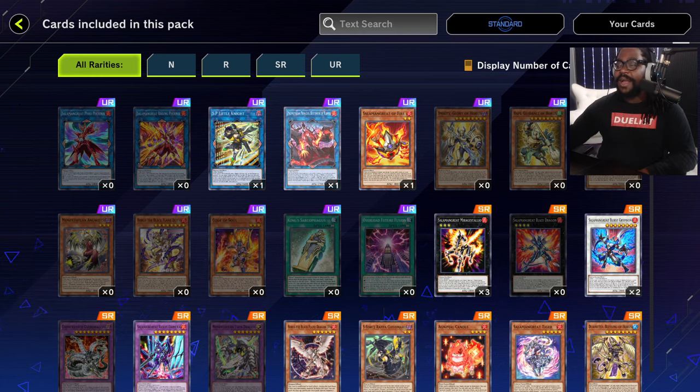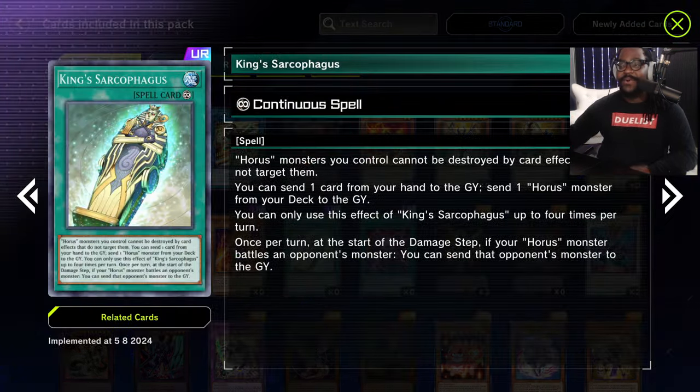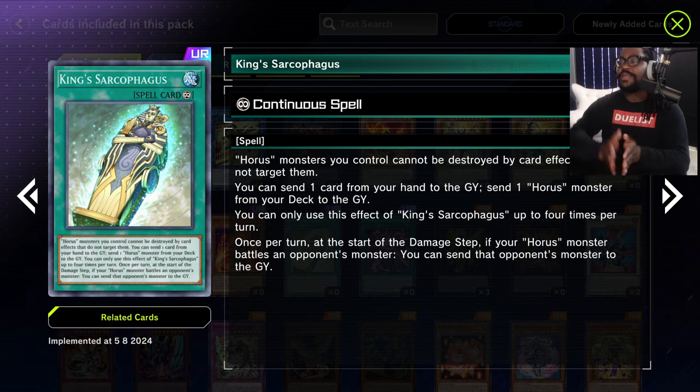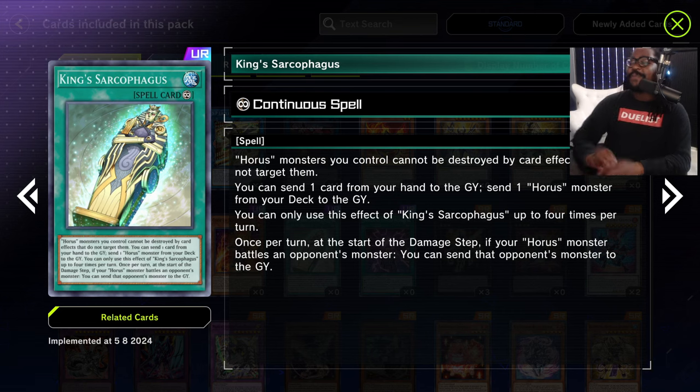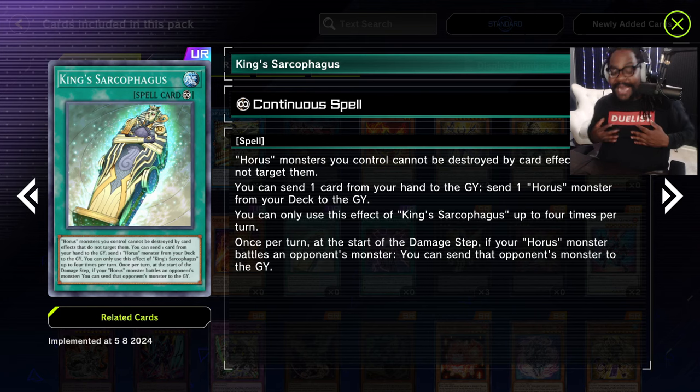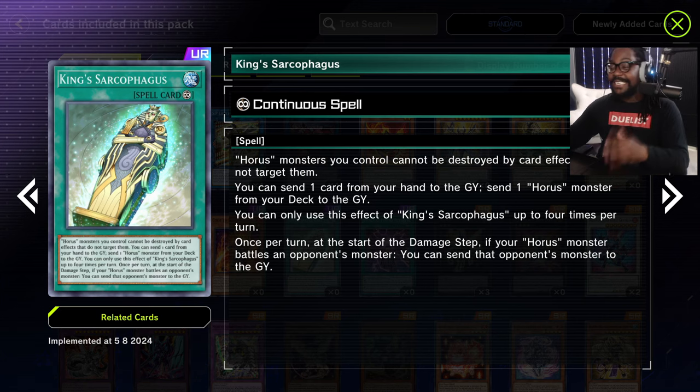Now let's look at the Horus set — King Sarcophagus. I think this card is pretty cool. Horus monsters you control cannot be destroyed by card effects that target them. You can send one card from your hand to the graveyard to send a Horus monster from your deck to the graveyard. You can only use King Sarcophagus's effect once per turn. Also, once per turn during the start of the damage step, if one of your Horus monsters battles your opponent's monster, you can send that monster to the graveyard instead.